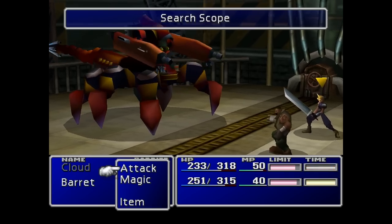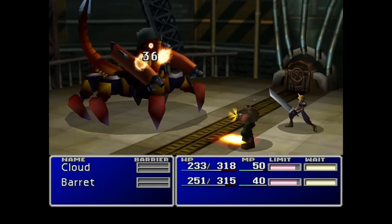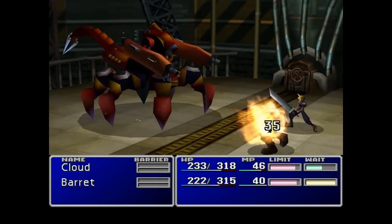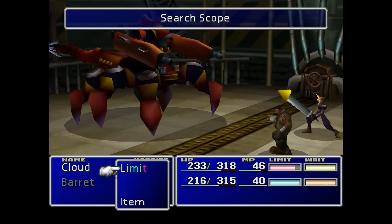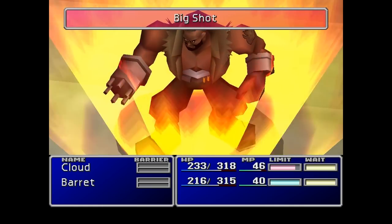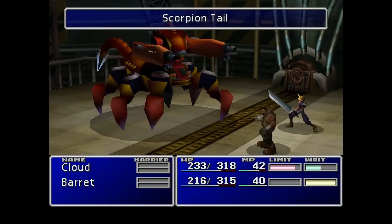The infamous Guard Scorpion - the first boss of the game. He's not a particular challenge, to be honest with you. I've entered the encounter with very little health - I haven't actually leveled up much. If I remember correctly when I used to play this game, I did spend a bit of time in the reactor levelling up before fighting this boss, but I haven't done that today. It does help to do grinding in this game, and to be honest I will do that, but I'll probably do it off camera. The Guard Scorpion has about 800 health, maybe a little bit more.